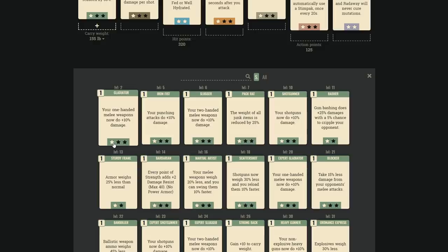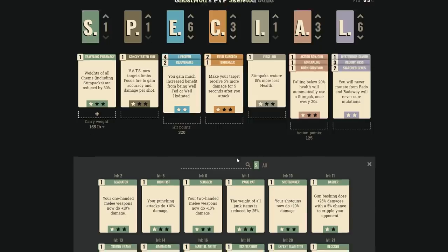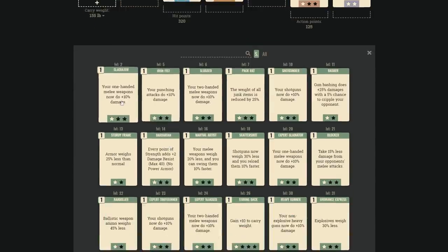The higher your weapon damage percentage, the more Adrenaline and Bloody Mess can multiply on top — so stacking weapon perks is worth it. Take Gladiator for one-handed weapons, Iron Fist for punching, Slugger for two-handed. Pack Rat is probably B-rank — a decent filler perk that lets you carry more junk. Shotgun perks are also in the Strength tree. Gun Bashing has cripple chance but lower damage — probably C-rank.